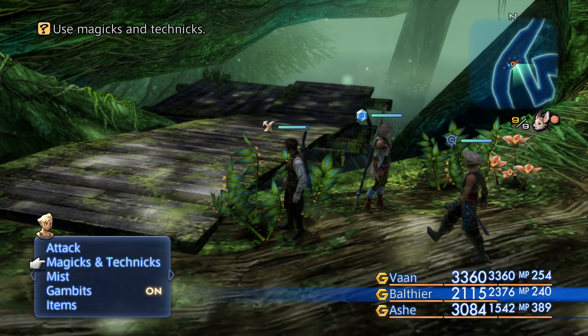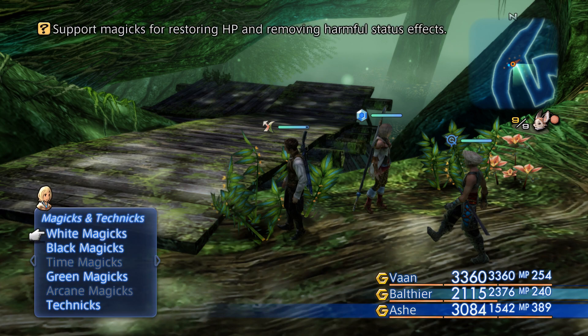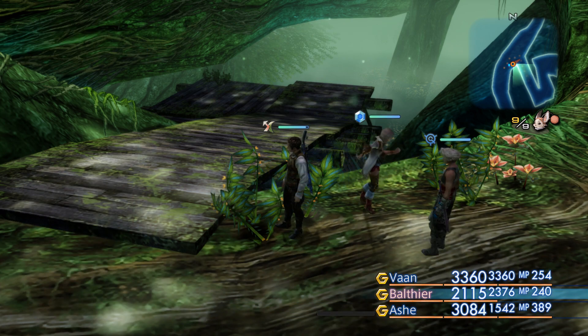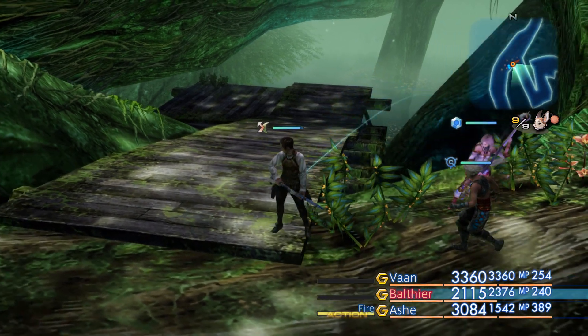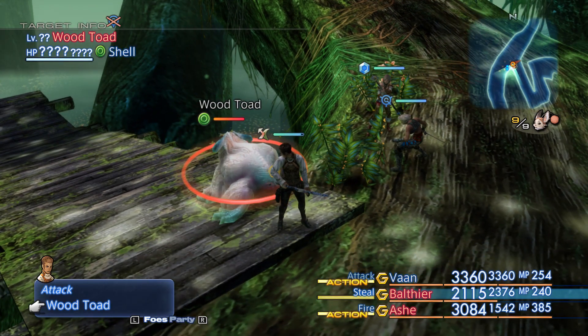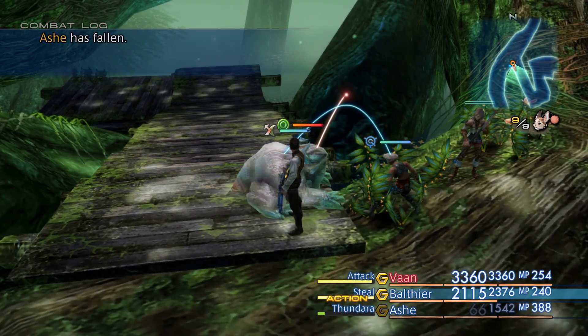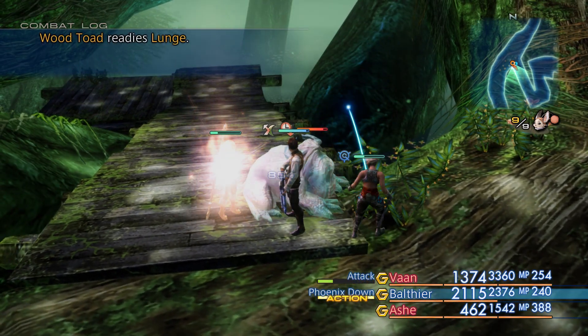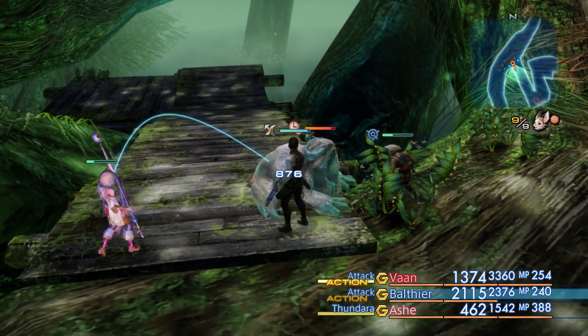Balthier has Reflect, so if Ashe were to cast Fire on Balthier... Yep, that revealed it! There it is, the Wood Toad — or in Japanese, this thing is called Sneak Frog, which is kind of funny.